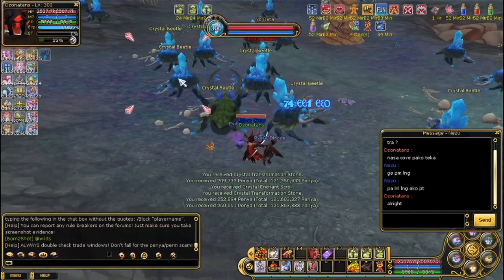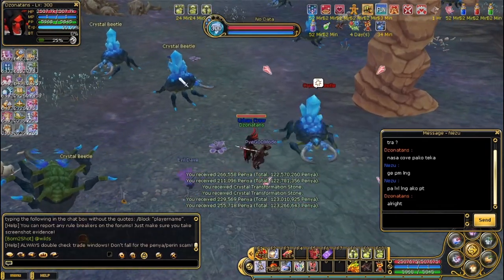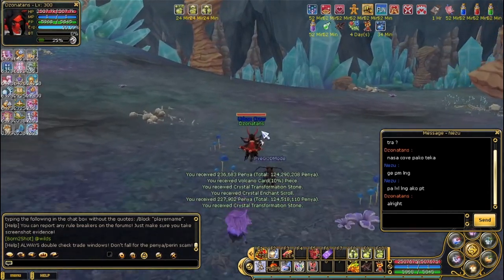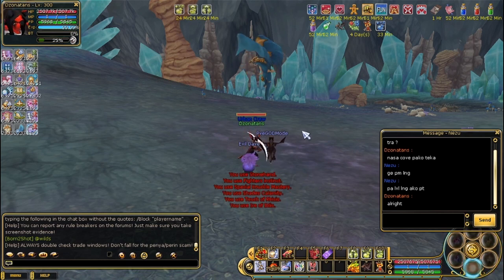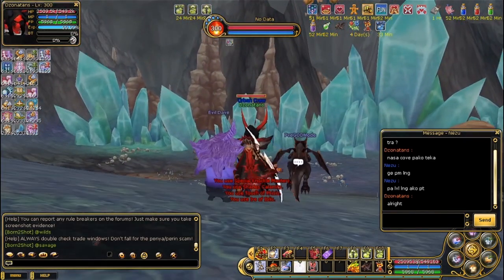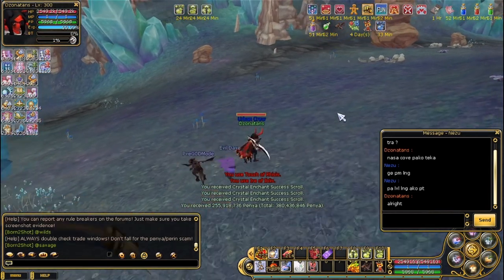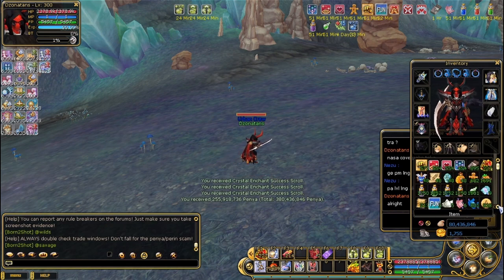The maximum drops of Crystal Enhancement Success Scrolls around here is about 5 pieces. If you're lucky, you will get 5 or 4. If you're not lucky, you're gonna get like around 2 or 3. Let's see how much we get. Alright, we're almost there — this is the last boss. Once you see them, we preempt and buff, and just hit the boss as fast as you can. I think it takes around 6 seconds for the boss to hit back. My boss is dead. I got 3 — 3 Crystal Enhancement Success Scrolls.